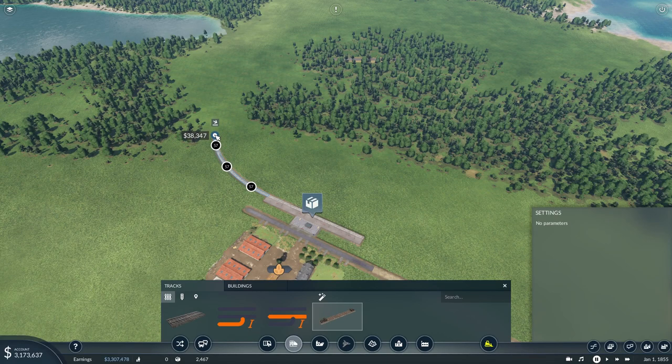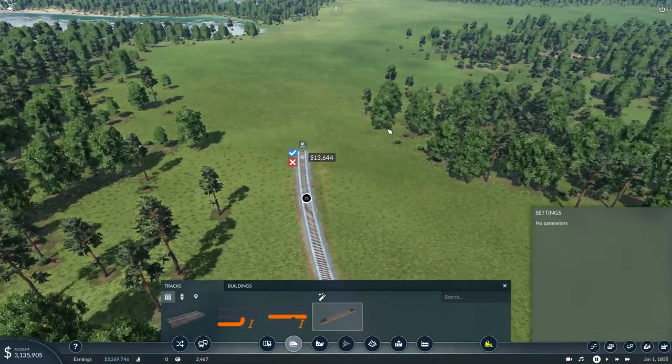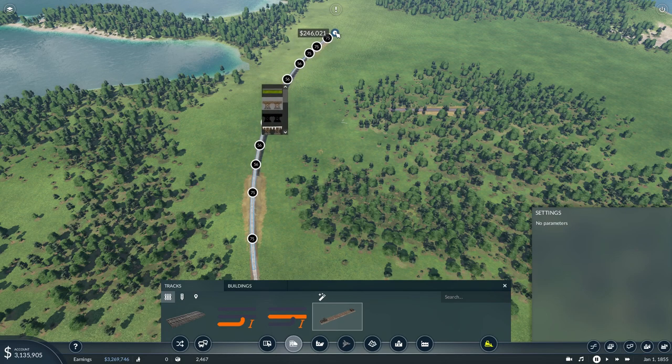So we're going to have to wind our way around here. The terrain here is not flat. It's a pretty good valley we're going to have to cross here. I don't like how steeply that's got to go down. That's a little bit steep. Let's raise that up a little bit, see what that does. Extra long bridge means extra long money.